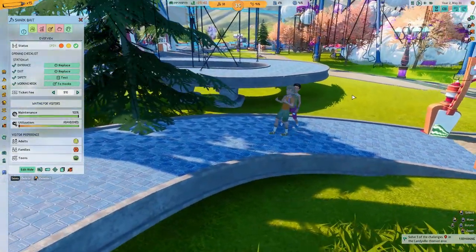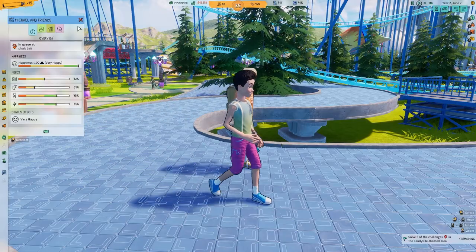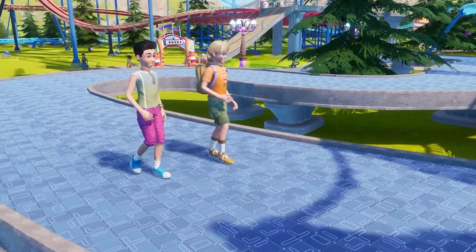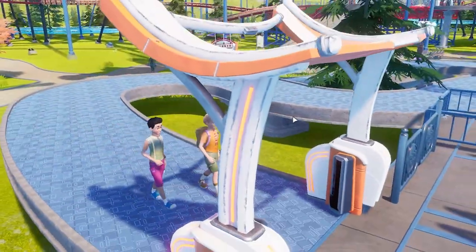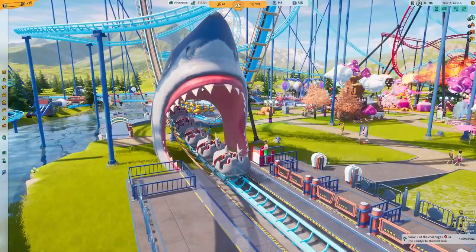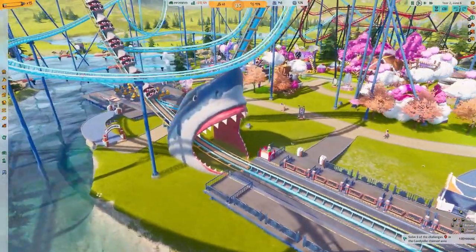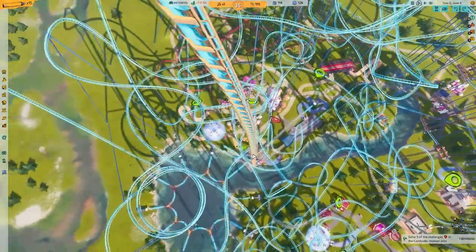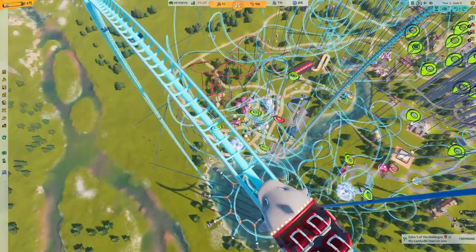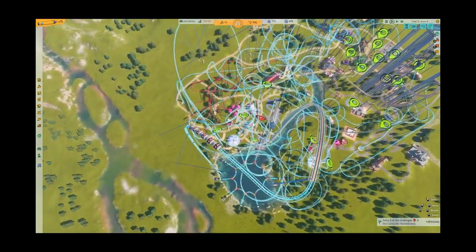Yes, we have our first two victims — I mean, our first two riders. We got Michael and friends. I'll be honest, Michael — adding an S to that was a bit of an exaggeration. Still, welcome aboard! So they're off and they head through the shark mouth to start with, because they are the bait — they'll be traveling along the shark's intestines. First off, they've got to go up the hill lift. And then from up here you get a really good look at the rest of the roller coaster.